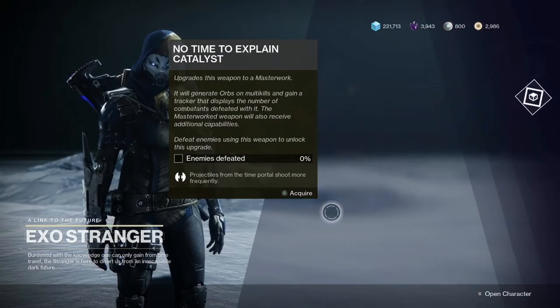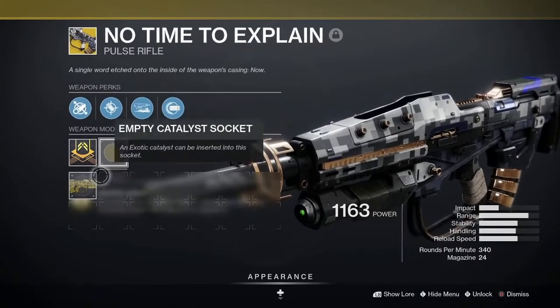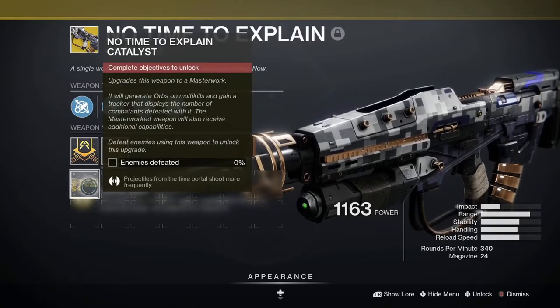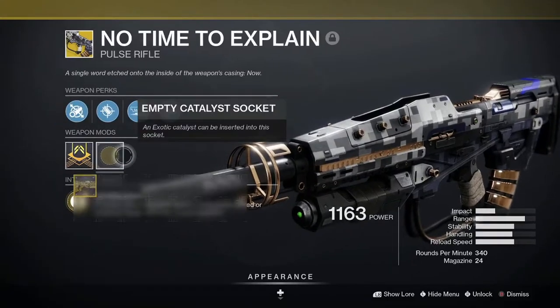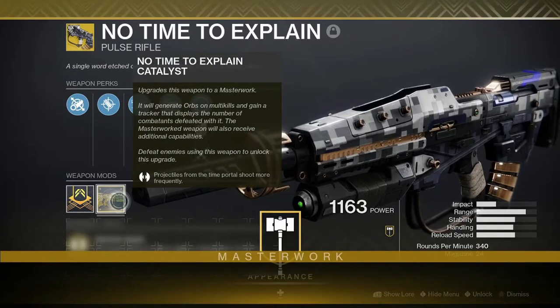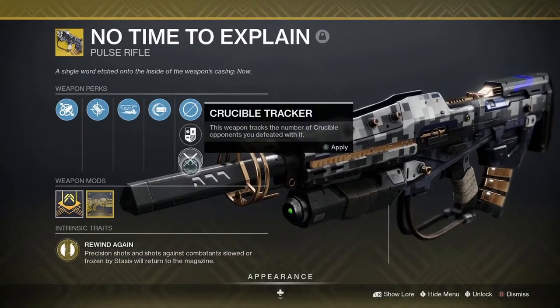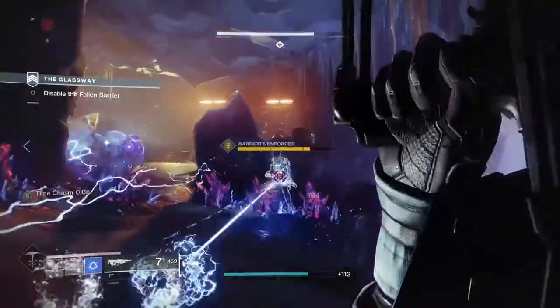The catalyst perk makes it so the little portal fires faster. It doesn't change the way the weapon performs at base for you, but the portal DPS is increased because of the rate of fire increase. To complete the catalyst you literally just have to kill a load of enemies. I just found a load of Vex in a lost sector and it took me about an hour in total to do.